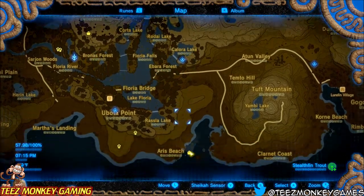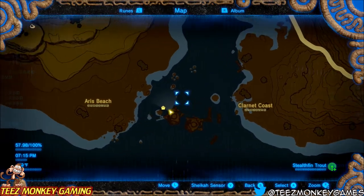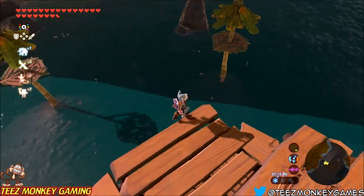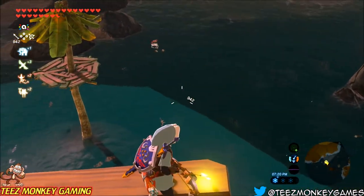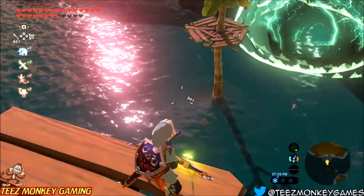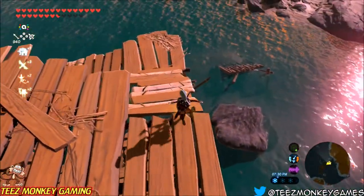Mighty Porgy are used in an attack food recipe that I particularly use myself. This is the area you want to go to — a little enemy camp out here in the water. I've already cleaned all the enemies out to make this easier, and as you can see by simply looking down in the water we can find Mighty Porgy and Armored Porgy all over the place. I'm using the shock arrow method here and just shocking all of them.